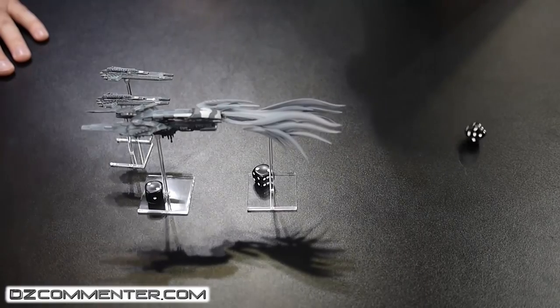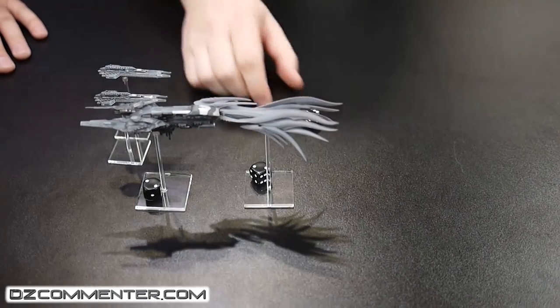He's well within six inches, so the close action attack will happen. With the Scourge heavy cruiser, you get D6 plus two close action attacks. Rolling the dice — a six! So he gets eight close action attacks.